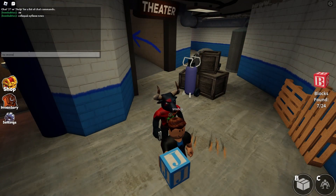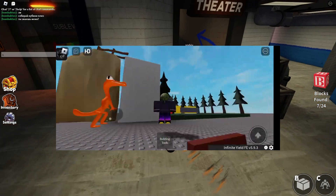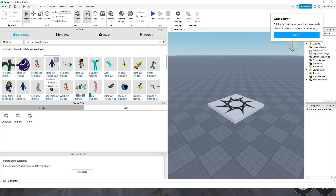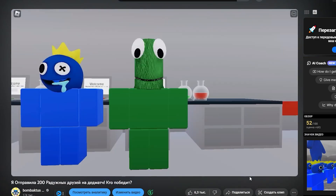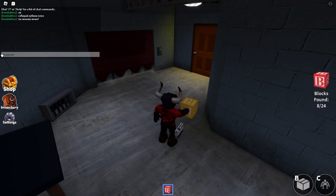Earlier he also posted a supposed leak of just-started development of the third chapter. In reality, he just compiled several models which anyone can find in the Roblox Studio toolbox. By the way, one head reminds me a lot of something — oh right, that's my head.